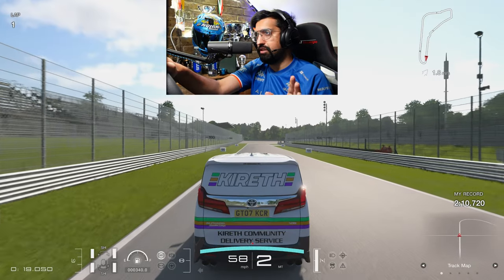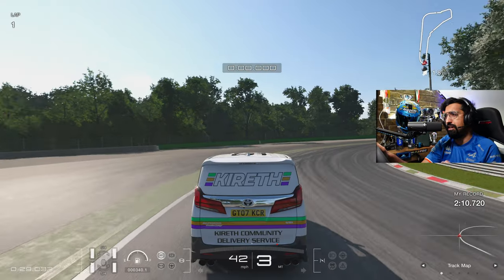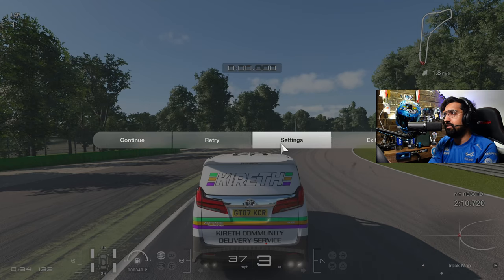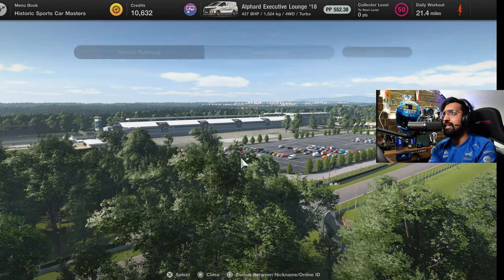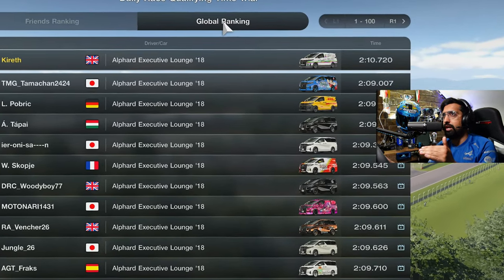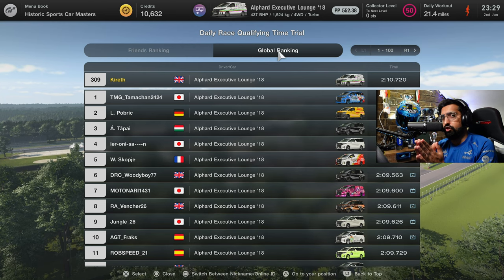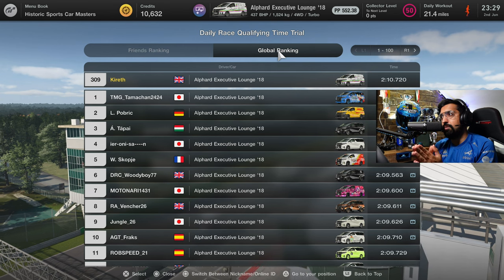We're going to attempt a crazy challenge in Gran Turismo 7. As you can see, I'm a driver for the Kirith Community Delivery Service, here in my Toyota Alphard Executive Lounge - it's basically like a Toyota transit van. My fastest lap here at Monza is a 2:10.7, which puts me in about the top 300 in the world. The challenge: can we get the Toyota Alphard around Monza in under two minutes?